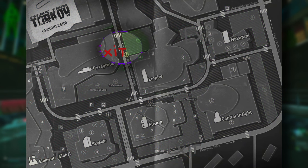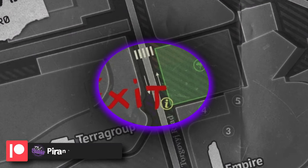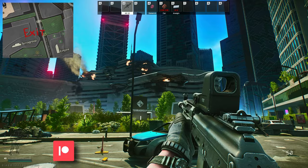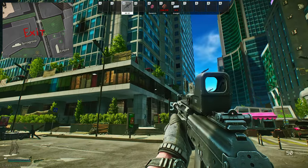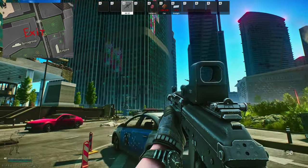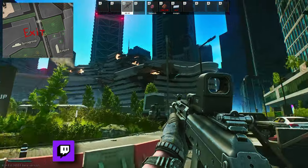Hey guys, and welcome to an extra guide for Police Checkpoint on Ground Zero. So here we are on Ground Zero — to the left we have the Terror Group building, right there is Empire, you can see the curb building, down there is Capital Insight, and that right there is Sky Side.